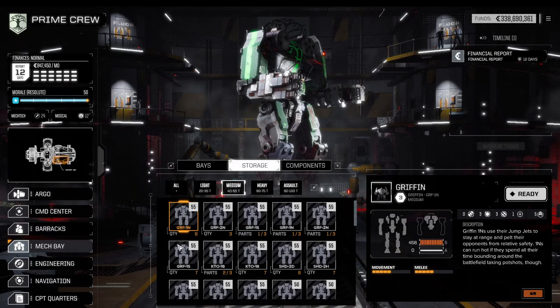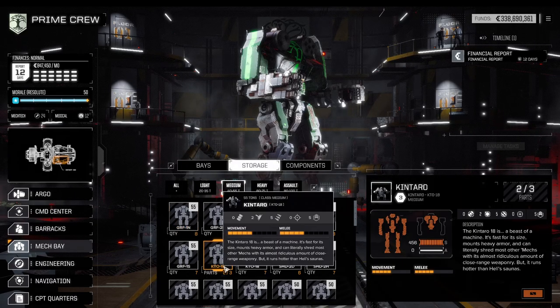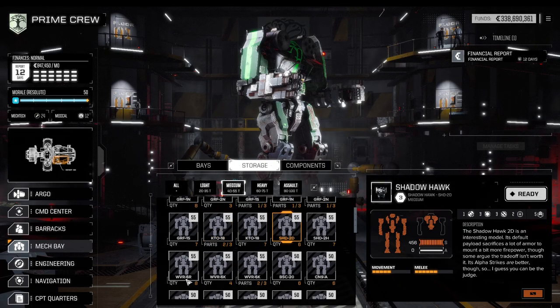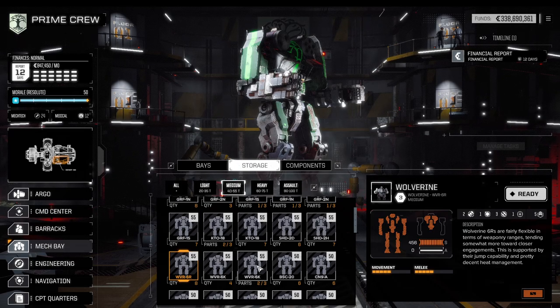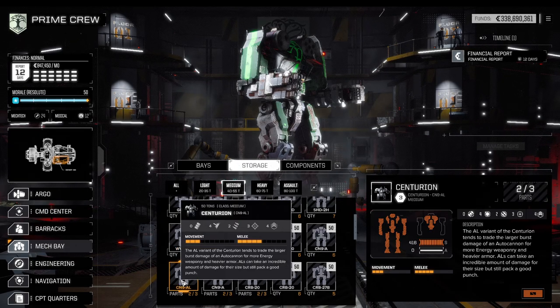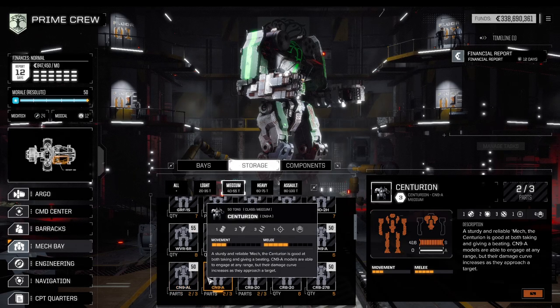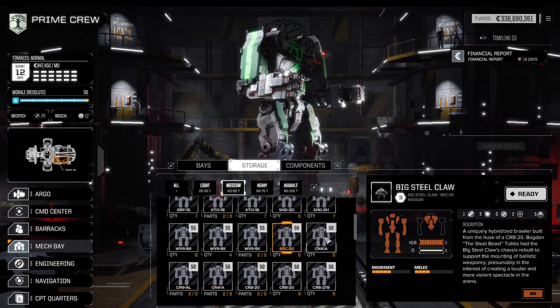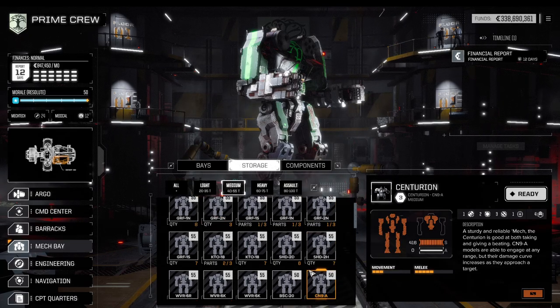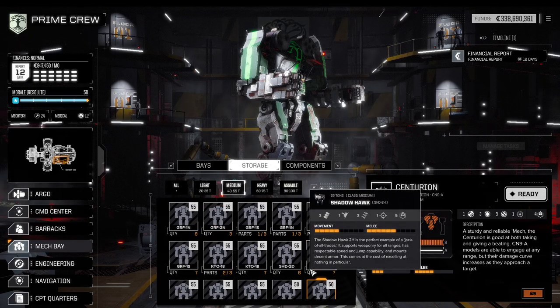The Griffin is one of them in its various iterations. The Kintaro certainly is a good one as well. The Shadowhawk and Wolverine can be considered quite strong, and there can even be an argument made for a Centurion, as it has a couple of interesting setups. It usually lacks the hard points though, but it is a quite sturdy mech.